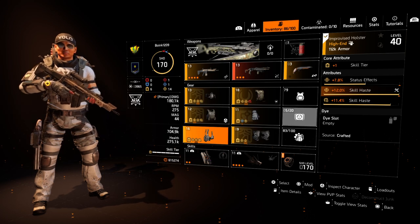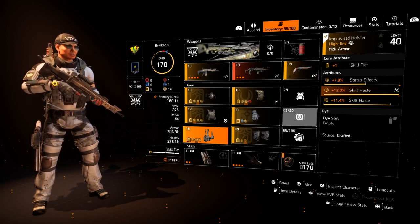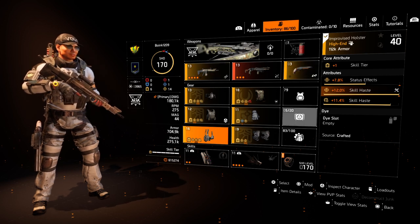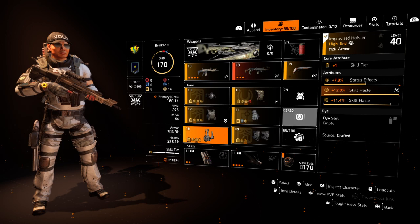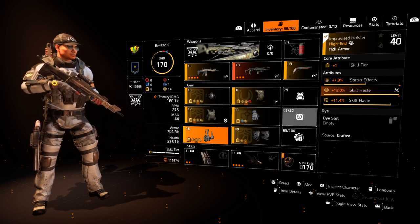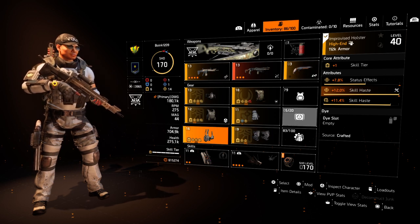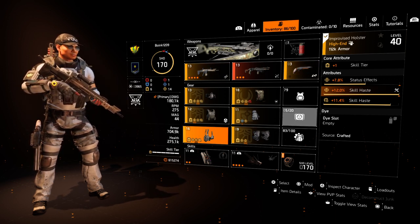One interesting thing I found — based on mentions by other YouTubers — is this improvised holster. By going to your crafting bench I kept crafting until I got two yellows: I got a status effect attribute and made sure the core attribute is a skill tier, then rerolled the remaining attribute to skill haste. The reason this is so good is holsters normally don't give you an extra mod slot, but with an improvised holster you get that extra slot to add additional skill haste.